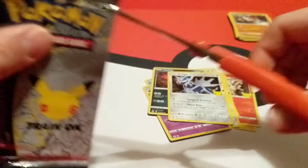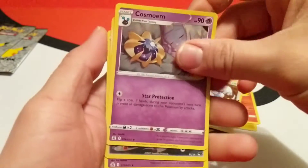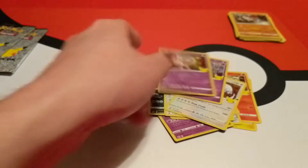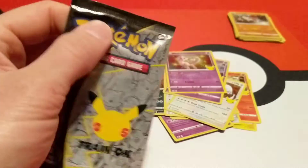On to pack number four. We have Lugia, Cosmoem, Umbreon — nice, that's a good card — and a Mew. That Mew is the nice card there. I like Umbreon a lot — probably my favorite Eeveelution.